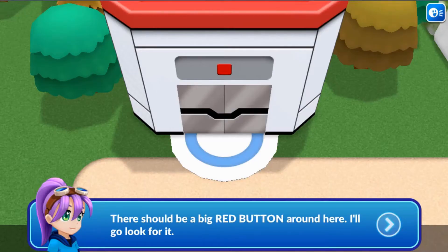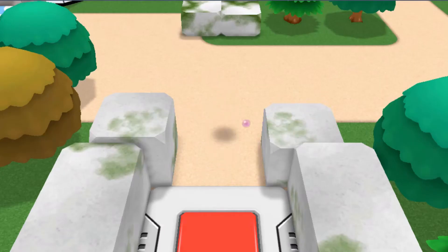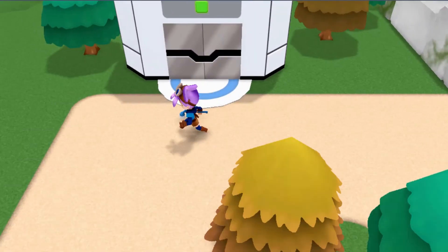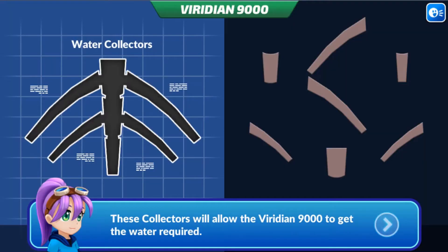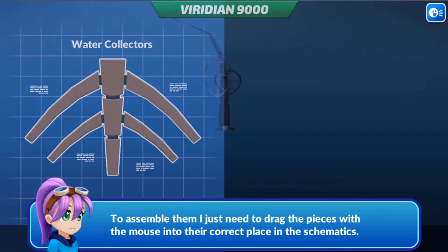In this game, you will help Alex, a young engineer and inventor, build a Viridian 9000 to help save the world from the smog slugs. She requires four more parts to complete her invention, so use the arrow keys to move around and find these items.